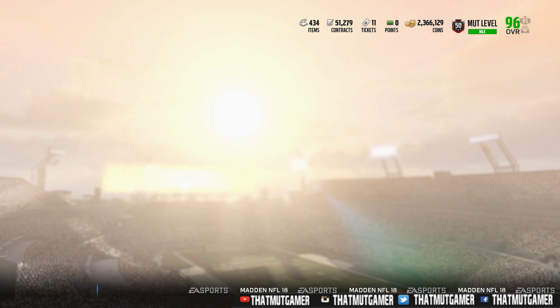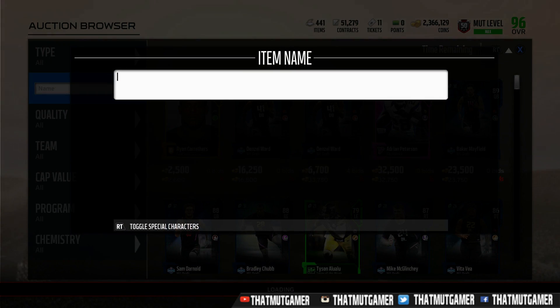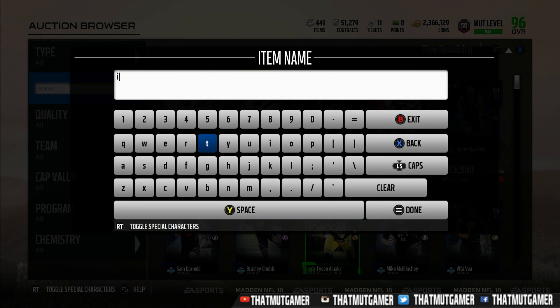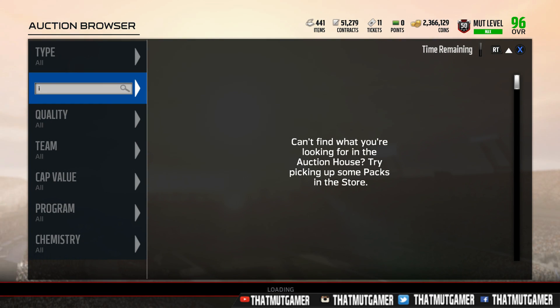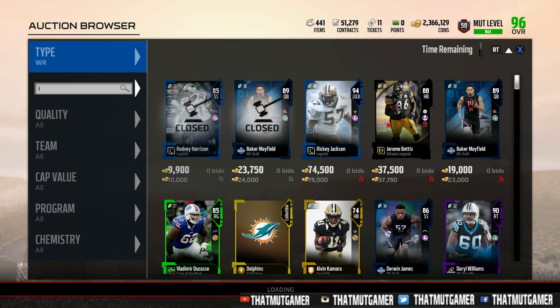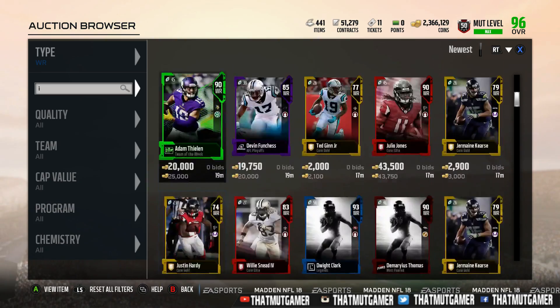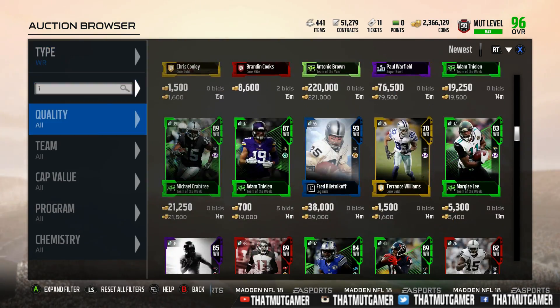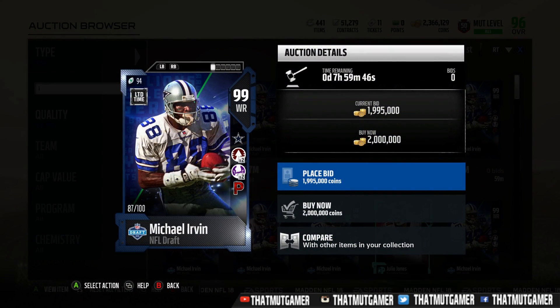I'll go ahead and show you guys what he looks like. He is honestly a monster card. Once the EA servers can load — there we go. We got Michael Irvin right here. I probably spelled his name wrong — I'll just put 'I' right now. With the draft just ending, I'm honestly just shaken with everything going on. Sorry about that guys. The draft just ended and I'm just like, what the heck? So this is Michael Irvin.